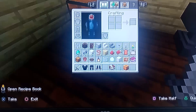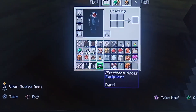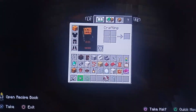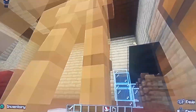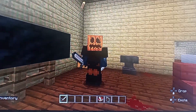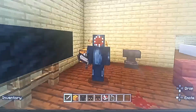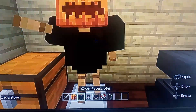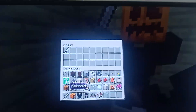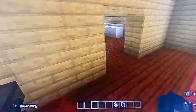I also added a Ghost Face costume right here. Let me put everything in my inventory — so we have the Ghost Face knife, Ghost Face's robe, pants and boots, and we use the pumpkin as the head. This is what it looks like. I know it doesn't look exactly like Ghost Face but you can't actually have Ghost Face in Minecraft, so this is what it looks like. I just have it sitting on an armor stand.